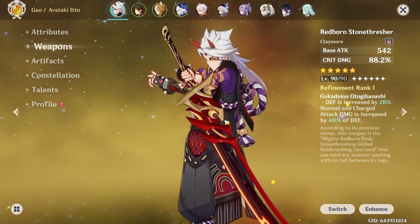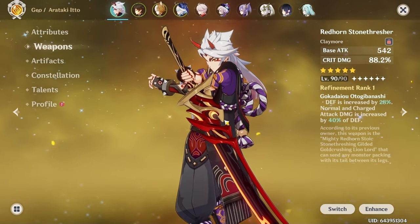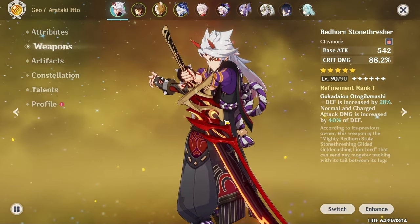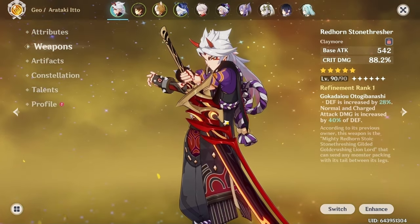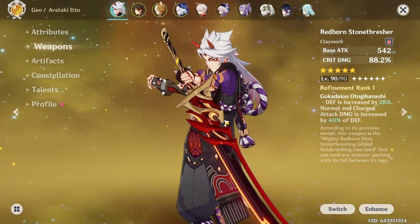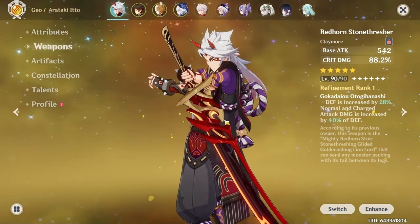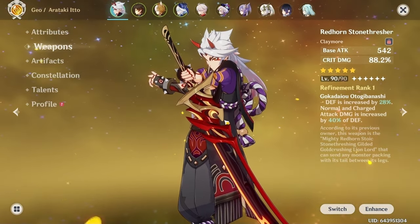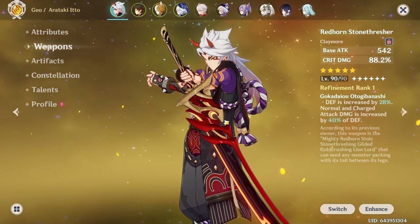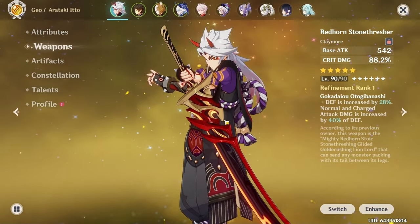My recommendation for free-to-play players considering the weapon banner: think about whether both rate-up weapons are useful to your account, and whether there are good four-star weapons on the banner such as Favonius weapons, Sacrificial Sword, Stringless, The Widsith, or Syphos's Moonlight. If you don't want any of the other weapons aside from Redhorn, don't pull. Personally, I haven't regretted pulling on the weapon banner because even if I miss the target weapon I at least get extra Favonius weapons or another five-star.